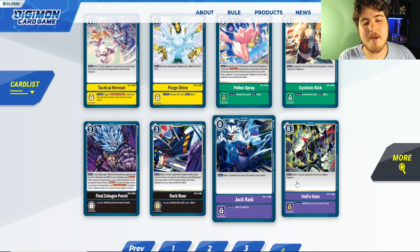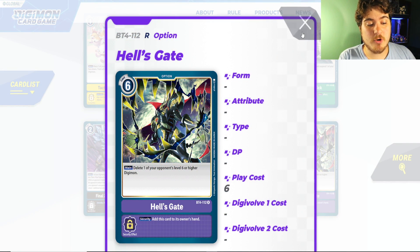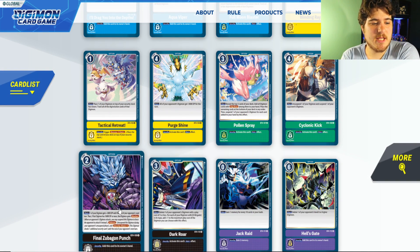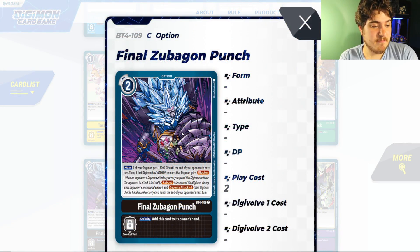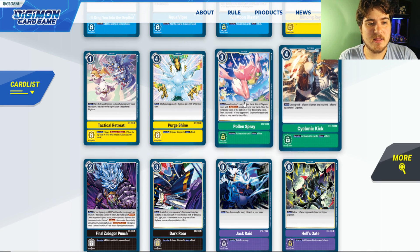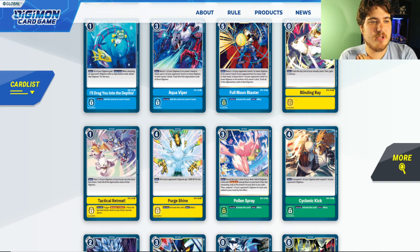Get your playset of Jack's Raid and hold on to it — wait for the Lilamon loop if you're playing purple. Hell's Gate is really good because deleting one of your opponent's level-six Digimon is great. With Plutomon you get another combo card — Zebra Strike or something like that — that deletes two Digimon for its cost, which isn't bad. War Punch is really good and still good for a while. Black still struggles greatly and none of these other option cards I would highly recommend, Tactical Retreat possibly but only for rookie rush or yellow builds.